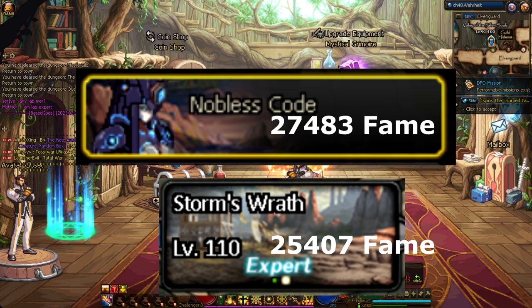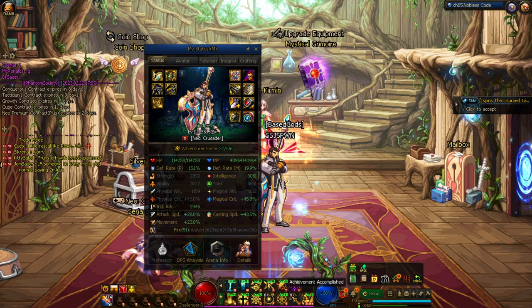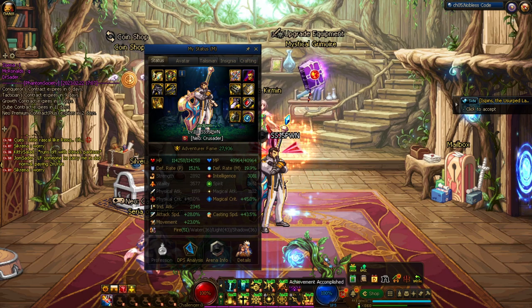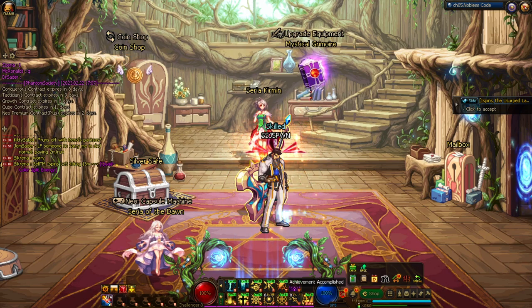Once you hit level 110, you'll have around seven or eight thousand fame just from your magic seals or event items — brand new character, no titles, nothing. Around seven to eight thousand fame. So what you want to do is hit up Noblesse. Noblesse is going to be your step one into reaching a lot of fame.